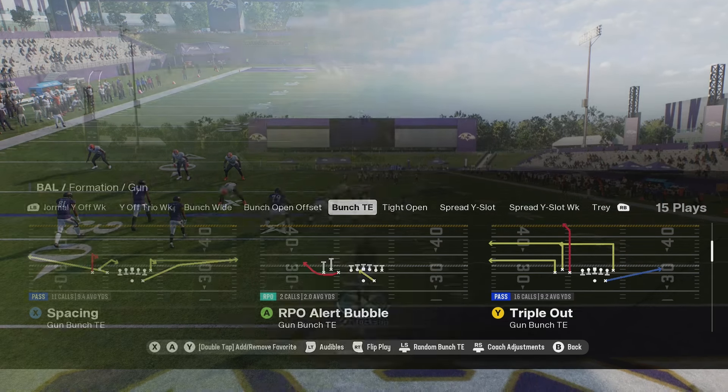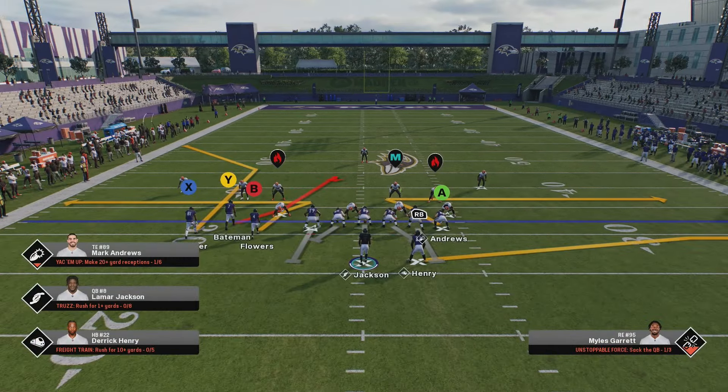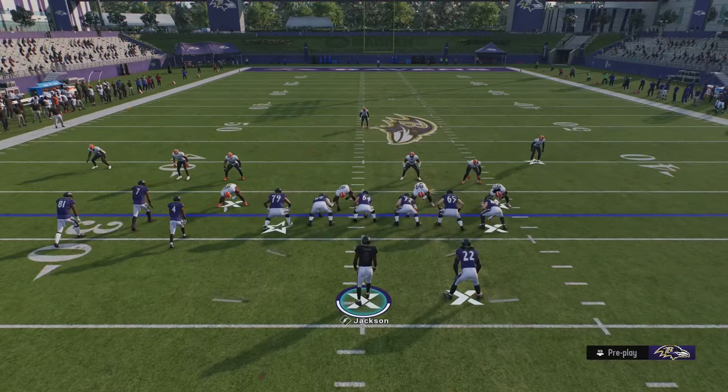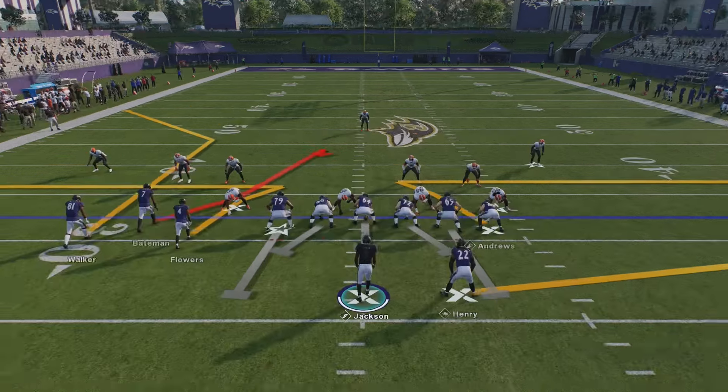A couple things about this scheme - you can run all of these plays off of the same hash and make everything look the same. If you're on the left hash, have your bunch to the left side; if you're on the right hash, have your bunch to the right side. The first play is Whips - one of the best quick snap plays. Your first read is the running back. Flats are broken in this game regardless of adjustments, so you can easily hit the running back.